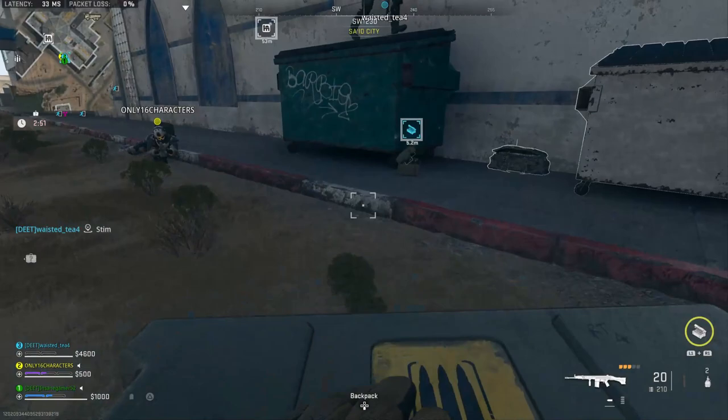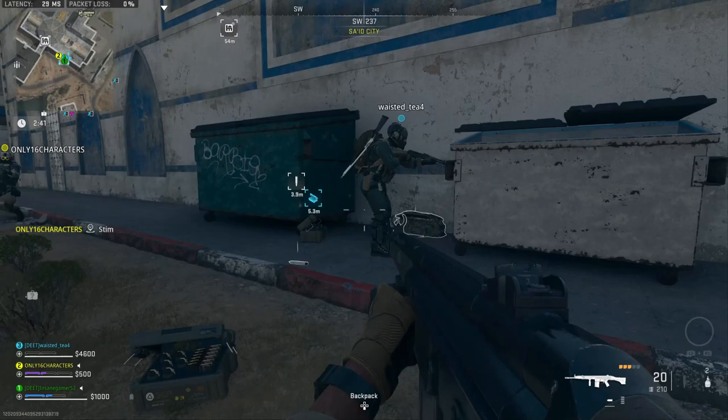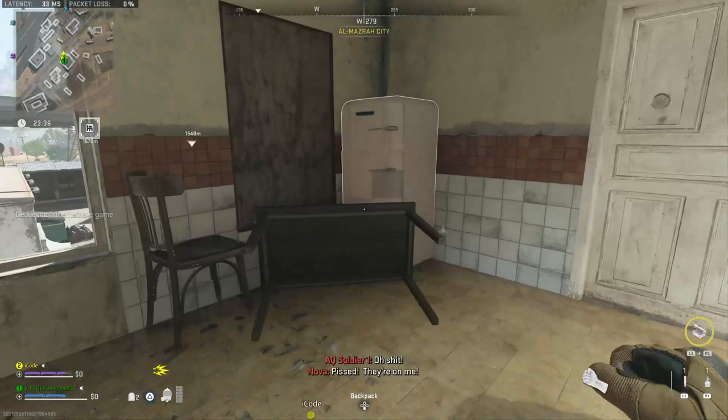The easiest way to do the stims is to start off with them and run a munitions box. If you have everyone on your team deposit their stims into the dumpster, then refill from a munitions box, you can get this done in one game. If not everyone participates or you don't have a group of three, you can also find more stims by searching the medicine cabinets in any bathroom.